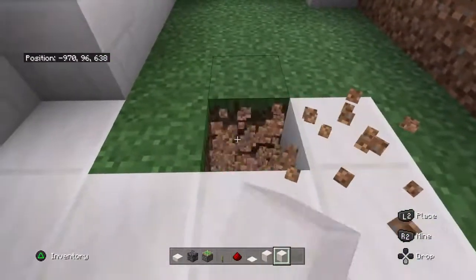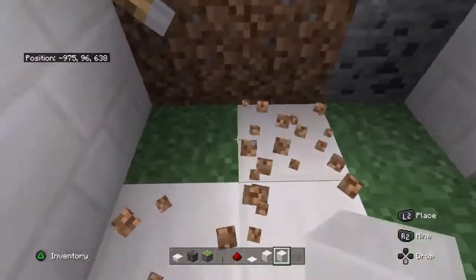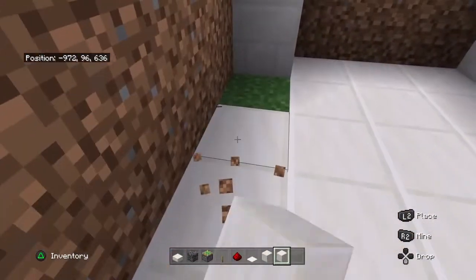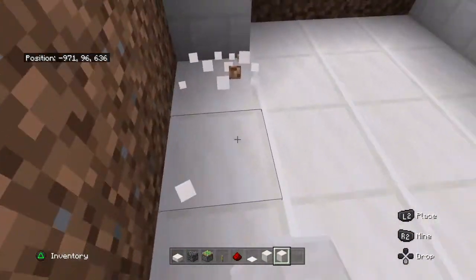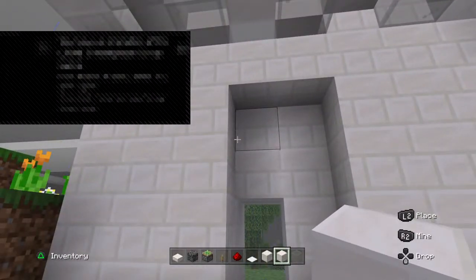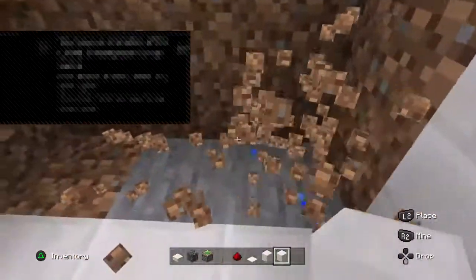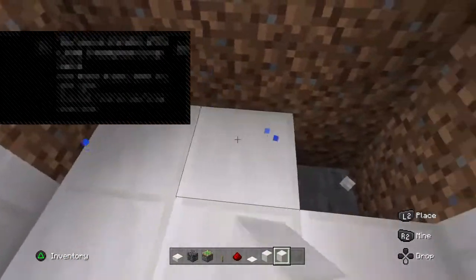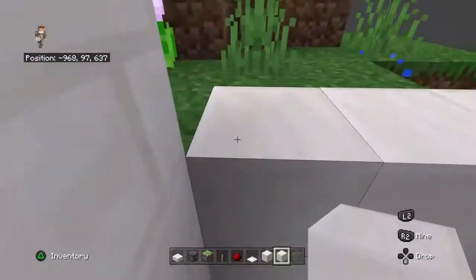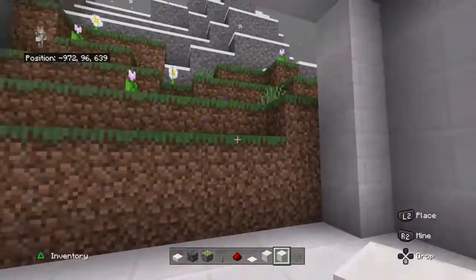This is only gonna be the base. This is gonna be a fight map — you can attack anybody's base, raid anybody's base, so we gotta be prepared. This is gonna be a safe room where hopefully no one escapes. There's also gonna be a secret room.